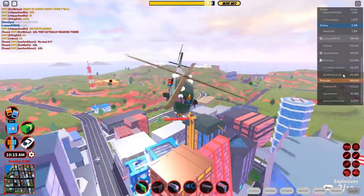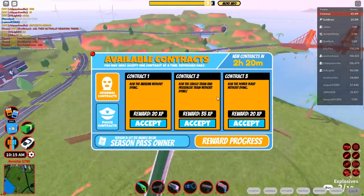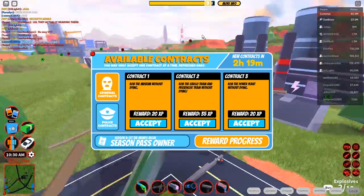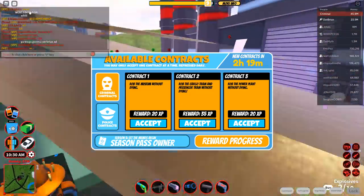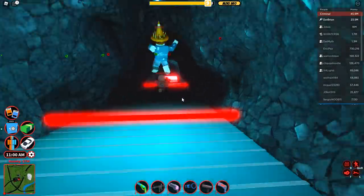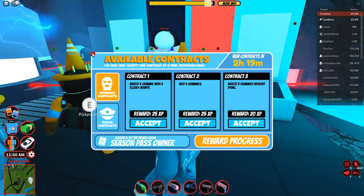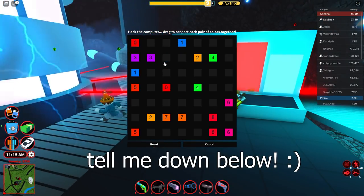We're in a brand new server and there are a lot of police after me — not ideal, but we're still going to do it. We need to rob the museum without dying, rob the power plant, and complete cargo and passenger trainer. The cargo and passenger might be difficult since you have to catch both trains, so we're just going to be robbing the power plant first because those are easy. I'm estimating maybe only two contracts to reach level 10. If not, there are police contracts like 'taste for criminals' that are also easy.